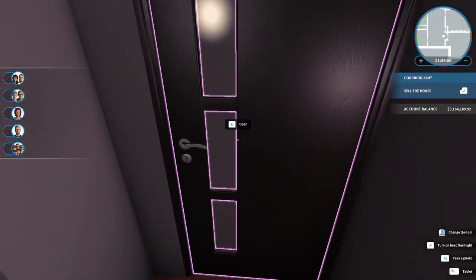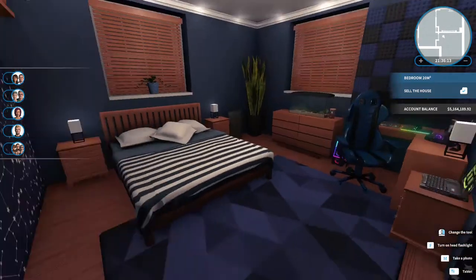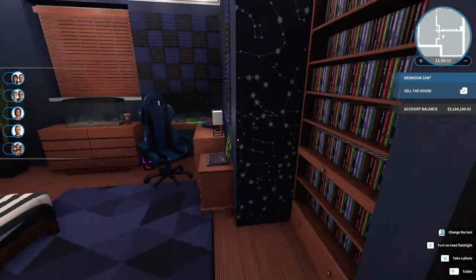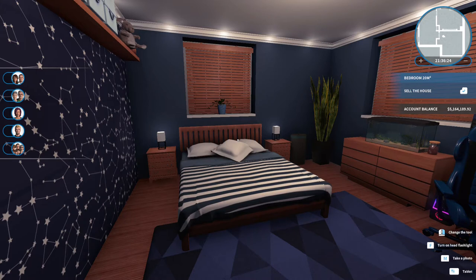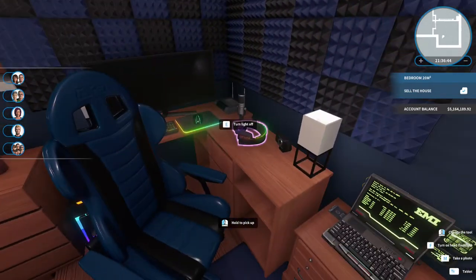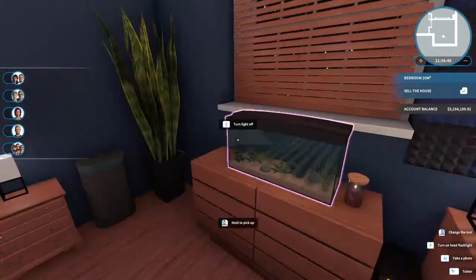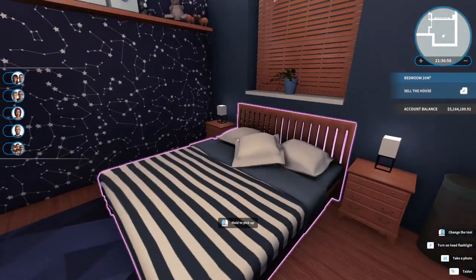Around the corner is a teenage boy's room. I don't really do boys' rooms that often, but I try to give a house a family that's going to live there. When I'm playing the game I think about who's going to be living in the house — it helps me figure out how I want to decorate. For this particular house I kind of see a single mom with maybe a 14 or 15 year old boy who's really into gaming and computer stuff, has a pet fish, and takes care of his plant.